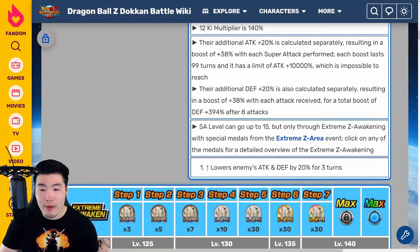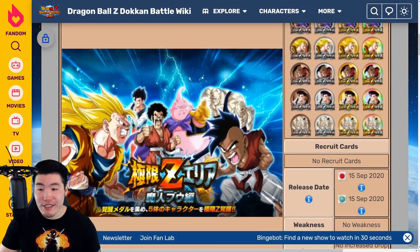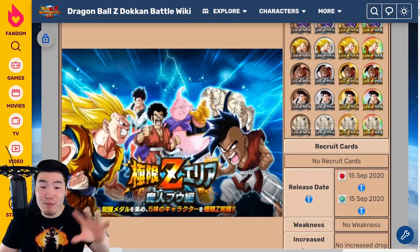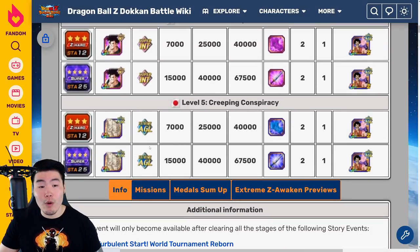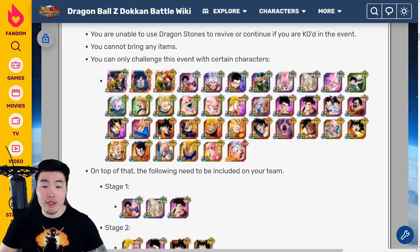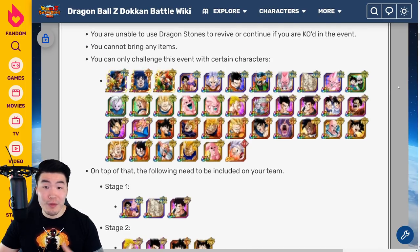We can quickly talk about their Extreme Z area. It's Stage 4 and 5 for this Majin Buu Saga Extreme Z area. For Stage 4 we get the medals for Gohan, and Stage 5 we get the medals for Yamu and Spopovich. Just like before, there's only a certain number of characters you're allowed to bring, so this is the pool you have to choose from — hopefully you guys have enough to build a team.